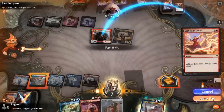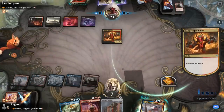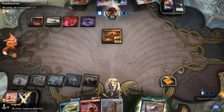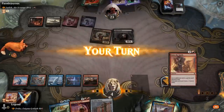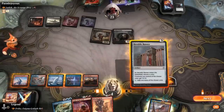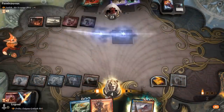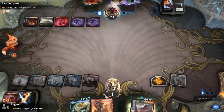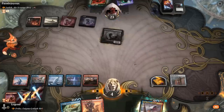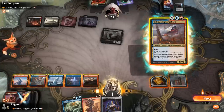We didn't hit a land but did hit an Anger of the Gods — a nice solution to the various recursive threats. So we still Lightning Strike and then Anger could also prevent damage from Judith since we exile instead of destroy. With a land they could replay Judith, but it's going to be Blood Artist — another card that doesn't trigger off Anger of the Gods. Plan is simple: Banner into Anger. We name red. Opponent can replay Judith and we can play Ovika. If they play Judith next turn and attack with Wanderer, I can just block — that works out fine.